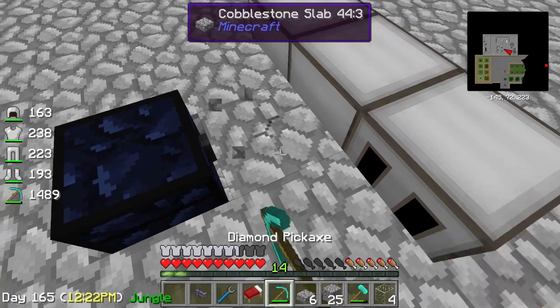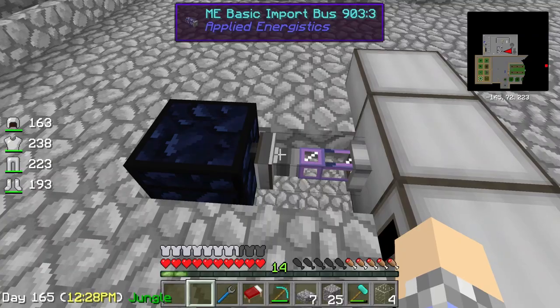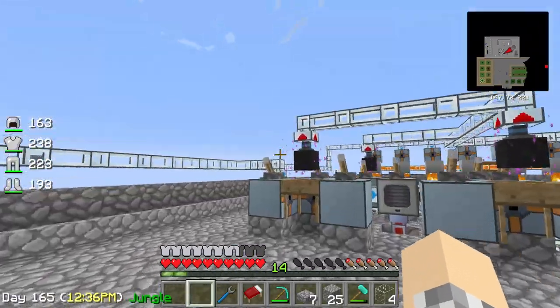Surrounded with obsidian — there we go, we got an obsidian chest. Completely unnecessary obsidian chest. I think we can place it here. Let's break this and test it — let's throw some cobblestone in there and see if it gets pulled into the system. Yeah, it's working. Fantastic.